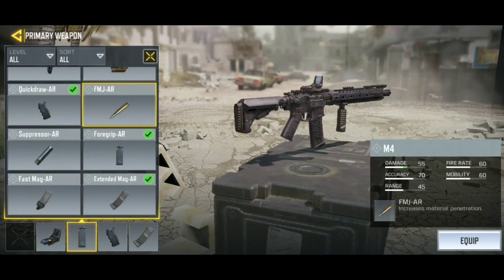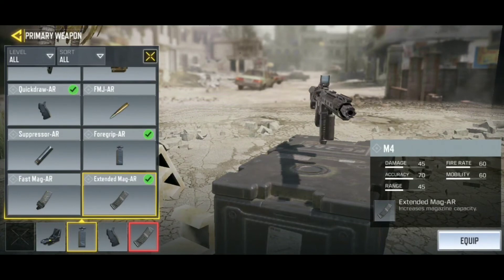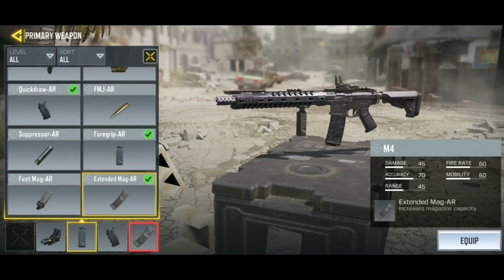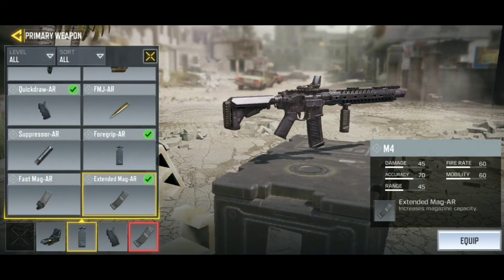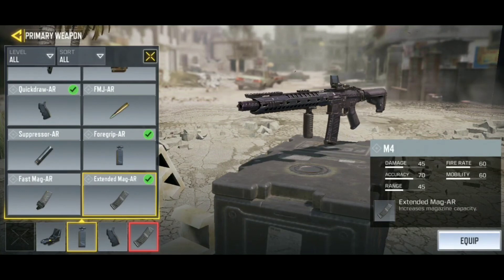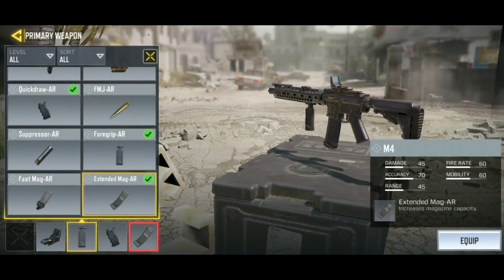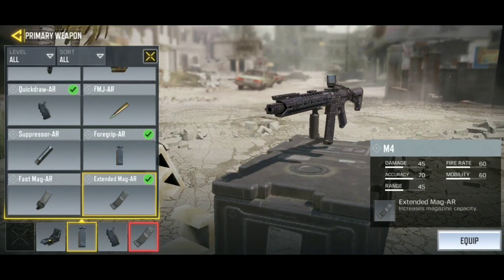Once you've mastered the weapon, you can add FMJ bullets for extra damage. For the final attachment slot between fast magazine and extended magazine, I recommend extended magazine for the AR. Having five to six extra bullets means you can secure an extra kill. If you exhaust your magazine and the opponent has very little health left, the extended mag ensures you don't miss that opportunity — making your gun more deadly overall.